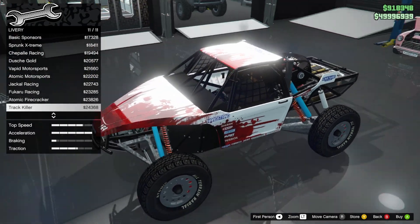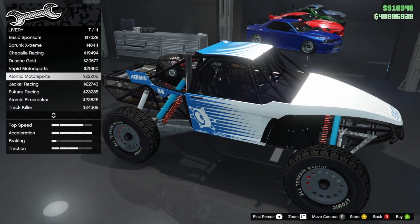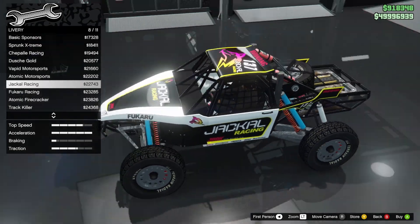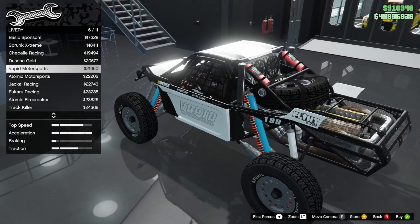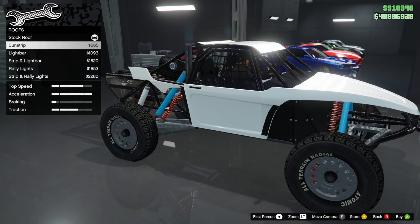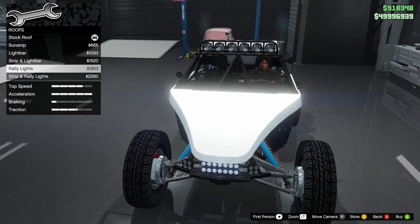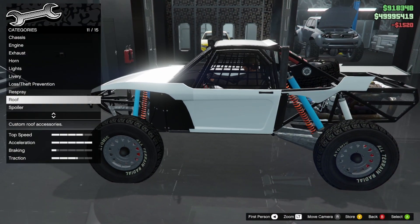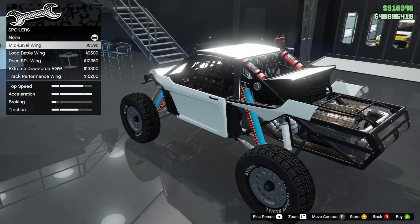There's also Atomic Firecracker and Track Killer liveries. I actually kind of like the light bar strip — I like the light bar the most, I'm not gonna lie. We'll go with that.